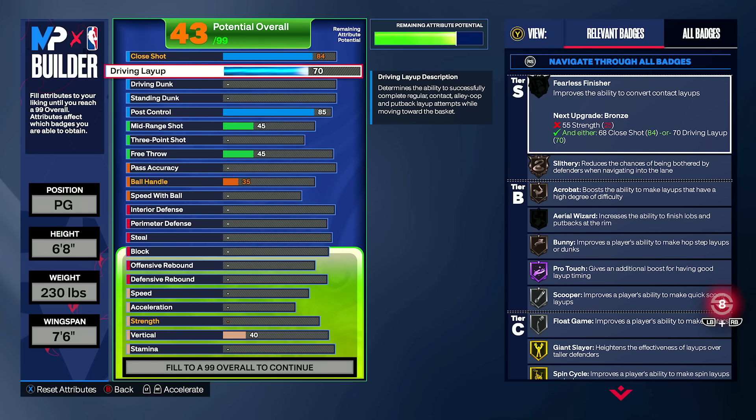Moving along to the layup: I'm going to vouch for 70, but very begrudgingly — that's the bare minimum I'd go for. The next threshold is 77, which gives you float game on gold, and gets Scooper and Acrobat up a level at the 76 threshold. I do vouch for 77. There's also the DeRozan layup package at 78 driving lay, which gives you Euros and great dunks — it's essentially a big Euro package. 80 driving lay gives more layup packages and slithery on silver if you're not investing in driving dunk.